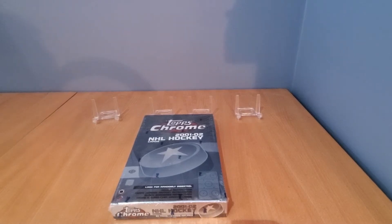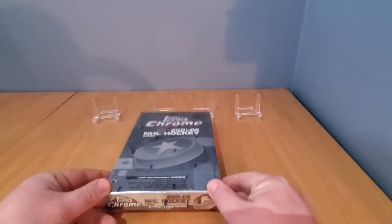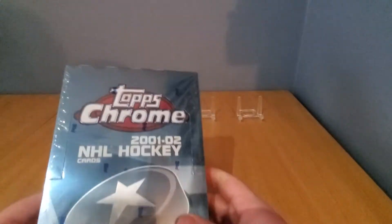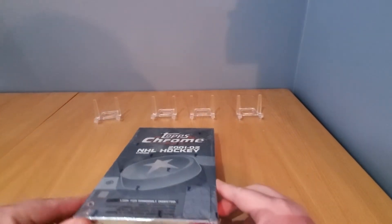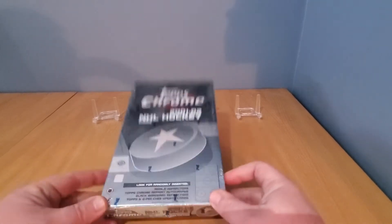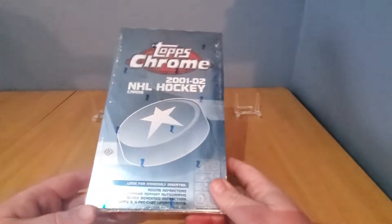Welcome back to another episode of Rips and Hits with Jer Cards. Today I got a hobby box of 2001-02 Topps Chrome. I've been following the hunt for a Datsyuk rookie card, had no luck, so I figured I'd give it another go with a different product. Found a good deal on it, said why not.